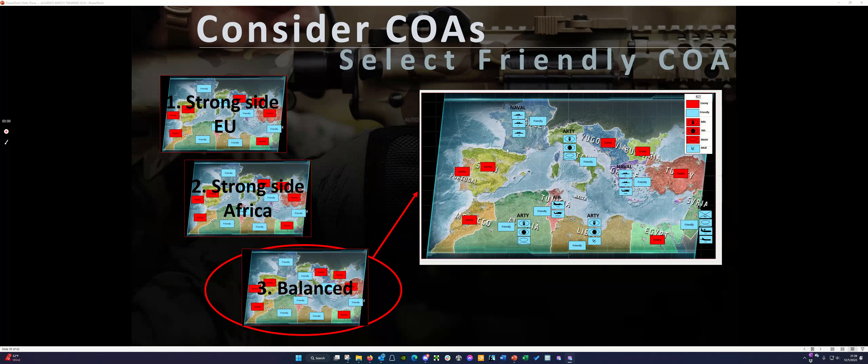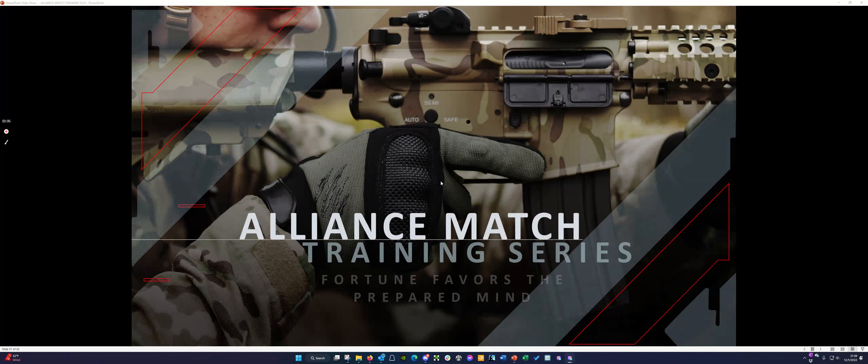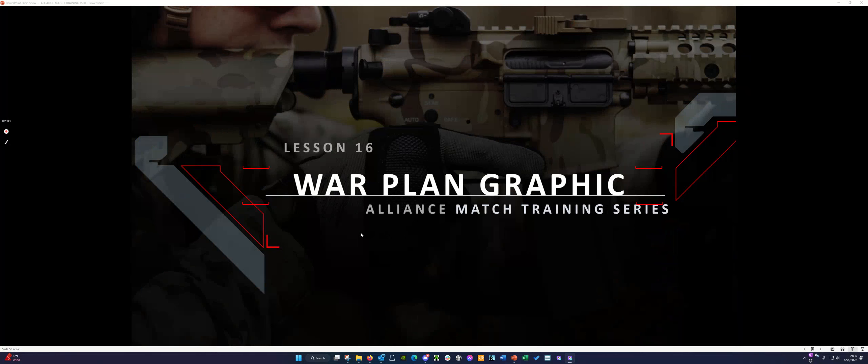With that, this concludes the lesson for the Alliance Match Training Series. Up next is Lesson 16, War Plan Graphic. This is where you bring things together — showing not only what your build plan is and what the enemy courses of action are templated onto the map, but also what your war plan looks like and how you're going to execute a defense and attack in the key terrain. I'll see you in a moment with Lesson 16, War Plan Graphic. Thank you.